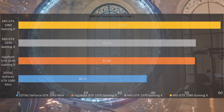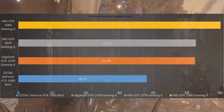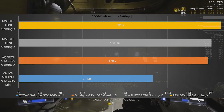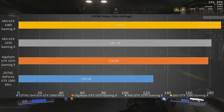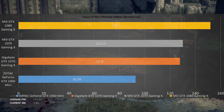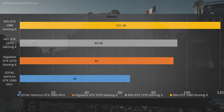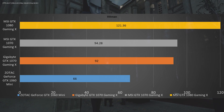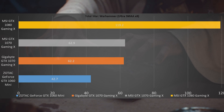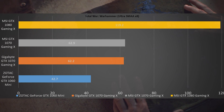In 3DMark Time Spy Graphics Test 2, it scored 52.45 frames per second, right on par with the MSI Gaming X edition. However, things start to change in real-world settings: with Doom in Vulkan, the Gigabyte G1 hit 178.25 frames per second, losing out by a couple frames to the MSI GTX 1070. In Gears of War Ultimate Edition, it falls short of the MSI trim by a couple frames, coming in at 127.8 frames per second. This also continues with Hitman at 92 frames per second, falling short by almost 2 frames to the MSI trim. In Total War Warhammer, the Gigabyte received 62.2 frames per second, which is about on par with the MSI GTX 1070 Gaming X edition.